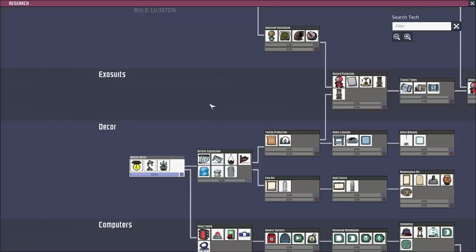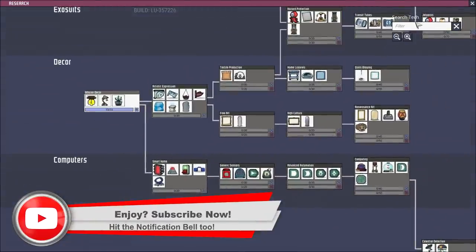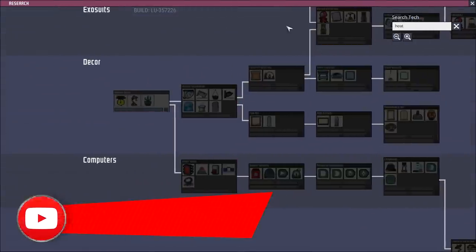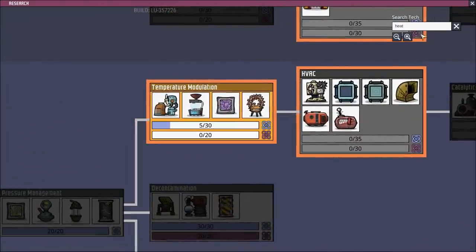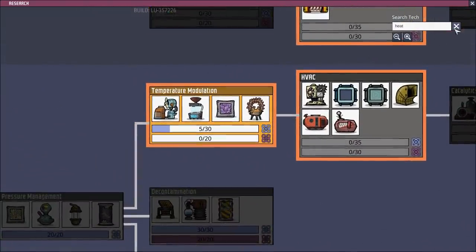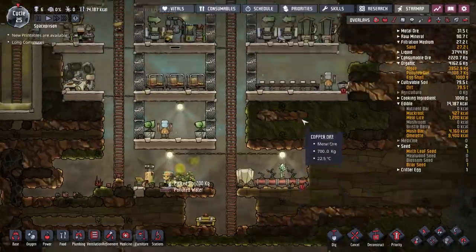So we are going to do some research. I'll tell you what — I'm going to filter this with heat. There we go, and that will show us — we want to get the insulated tile. I've already started researching up to here, so it's going to take a while but we're going to insulate our base.